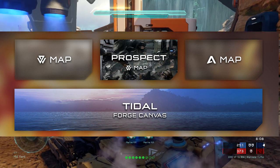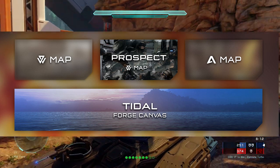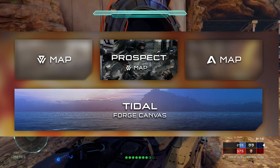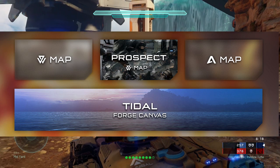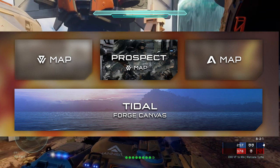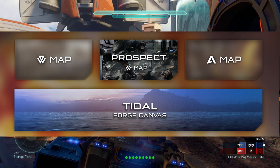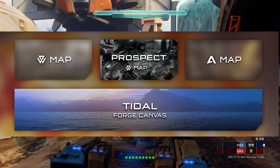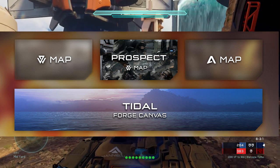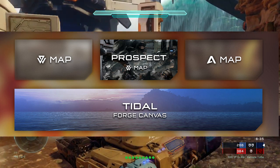The revealed map is called Prospect. Now if you remember from one of my sneak peek videos where I was predicting a new forge canvas or a recreation of Forge World — this is what it was. It's called Tidal and it's a forge canvas. It looks like it might just be a long water plane, similar to what we saw in Halo 2 Anniversary.